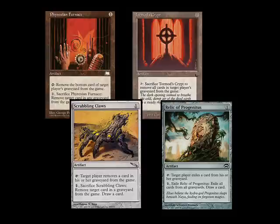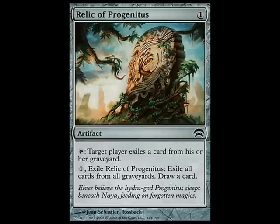In colorless artifacts we have four main cards to look at; two are close to being a functional reprint. First, we're going to look at Relic of Progenitus, recently printed from Shards of Alara. This card is amazing, and I put it into just about every deck I have. For two mana you're able to completely nuke all of the graveyards — everything is exiled — and you also get to draw a card. For two mana that's an incredibly powerful effect, available to every single color combination.